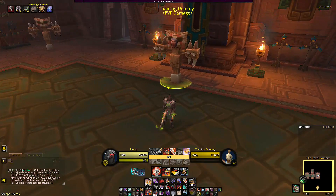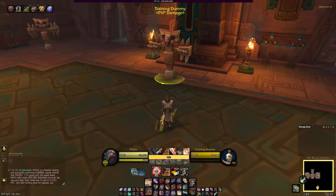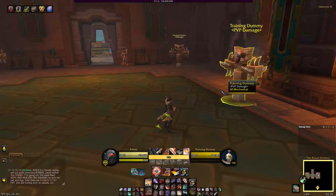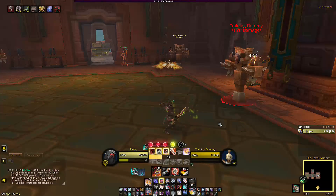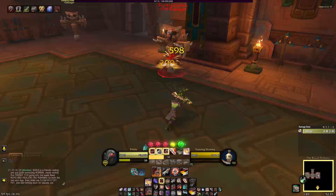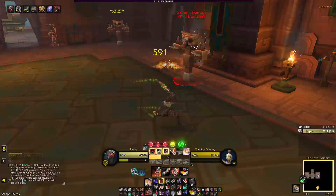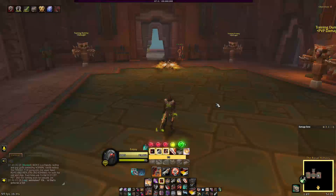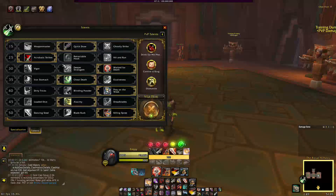At level 25, I use Acrobatic Strikes. The reason this is better than the rest is it extends your melee range — normally about four meters, but now I can attack from much further. As you can see, that's a far distance, so if there's stuff on the ground I can stand away from it. It's really good for avoiding a lot of mechanics.